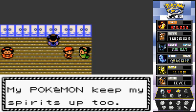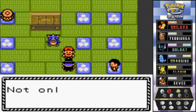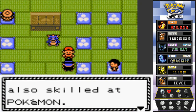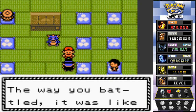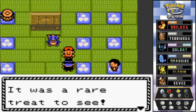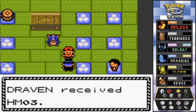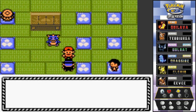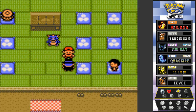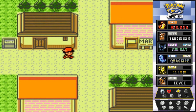After defeating all the Kimono Girls, the gentleman says: the way you battled was like watching a dance — a rare treat to see. He gives us HM03, which is Surf. We all know who can use that. Surf is a move that lets Pokemon swim across the water, which is great.